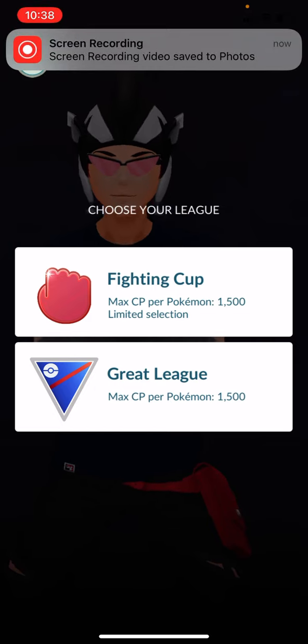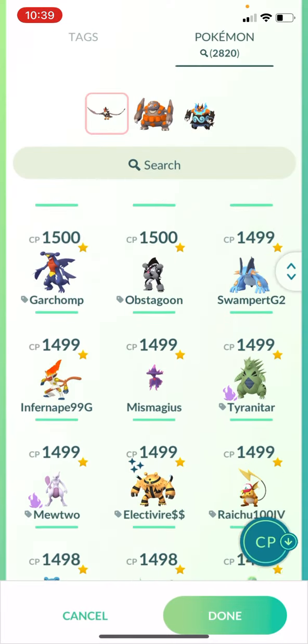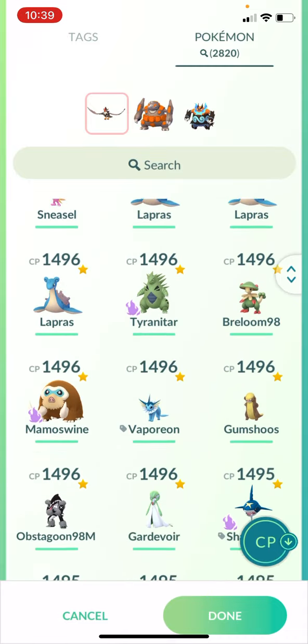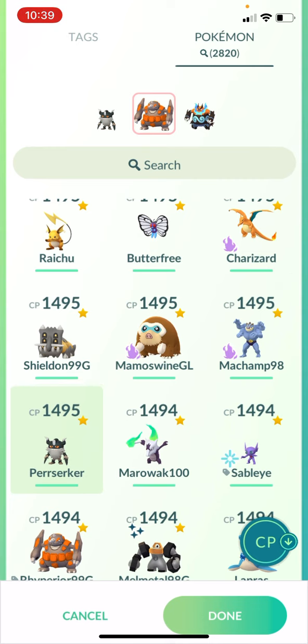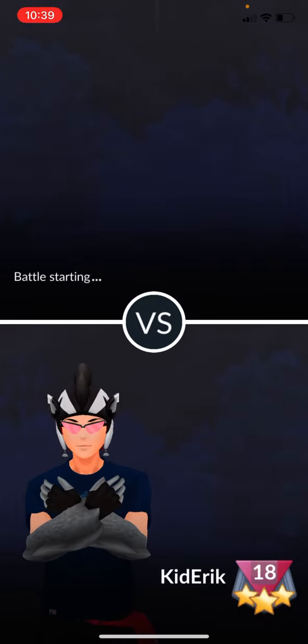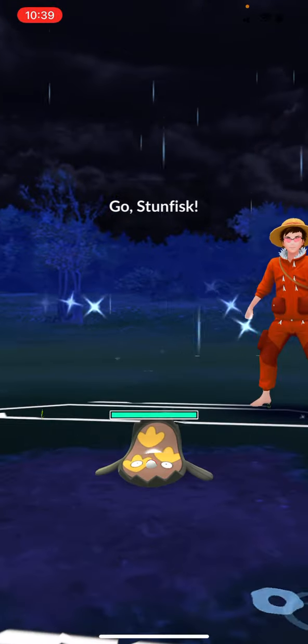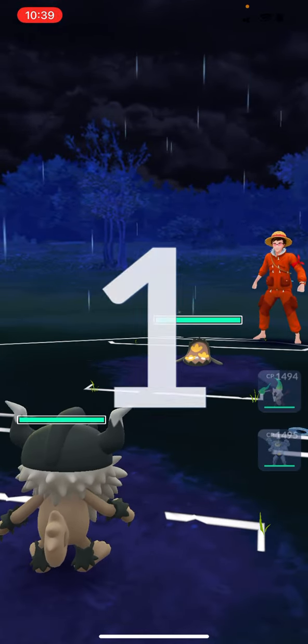Welcome back Pokemon Go fans, ready for another PVP spotlight. Today we're gonna run Perserker - the Galarian form of Meowth - pure Steel type with Shadow Claw and Play Rough. We'll back it up with Alolan Marowak. I see a lot of people running Obstagoon, but we're gonna go with Shadow Machamp. My Swampert is really good in the back third slot, but there have been a lot of counters against it.